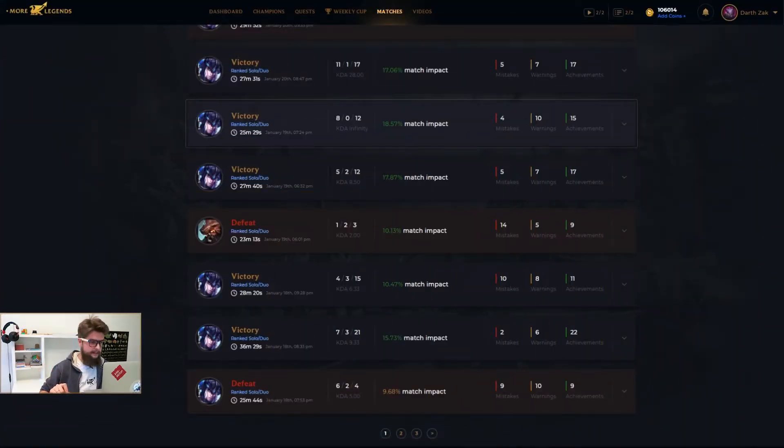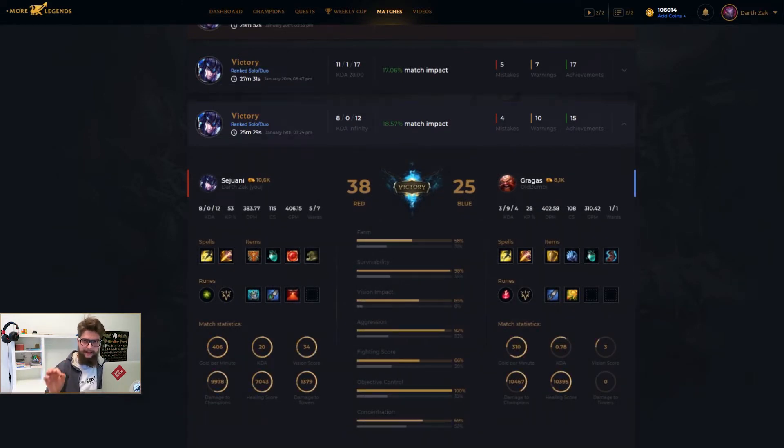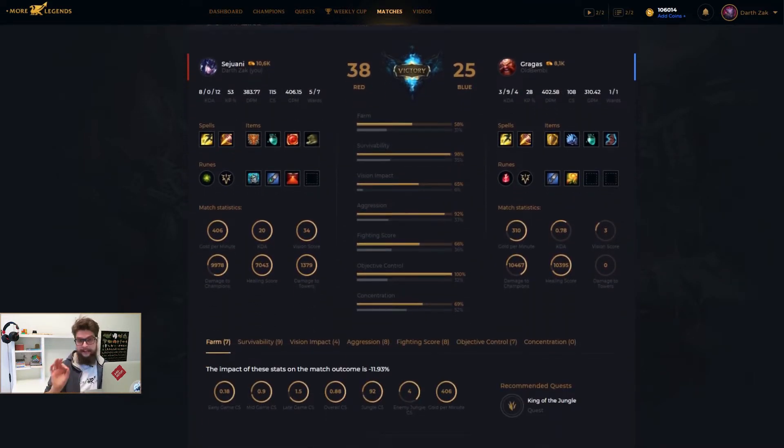The next section on the match analysis page shows your key game indicators compared to your lane opponent. On the left and the right, you have some common parameters such as gold per minute, KDA, vision score, etc. In the center, there are seven key categories: farm, survivability, vision impact, aggression score, fighting score, objective control, and concentration. The gold scale is your performance, whereas the gray scale is the performance of your opponent.